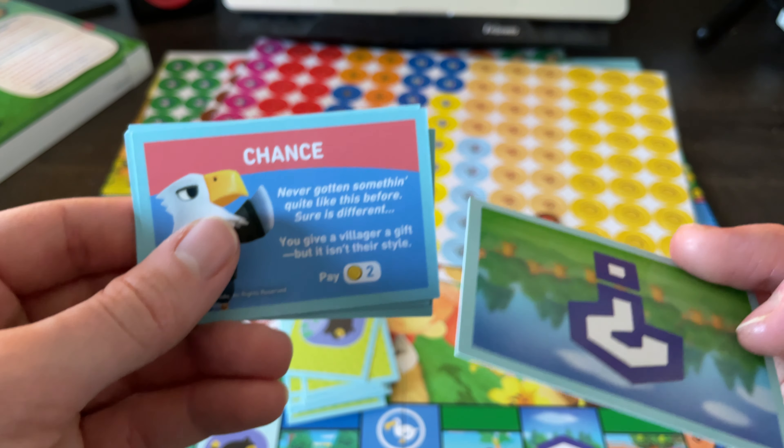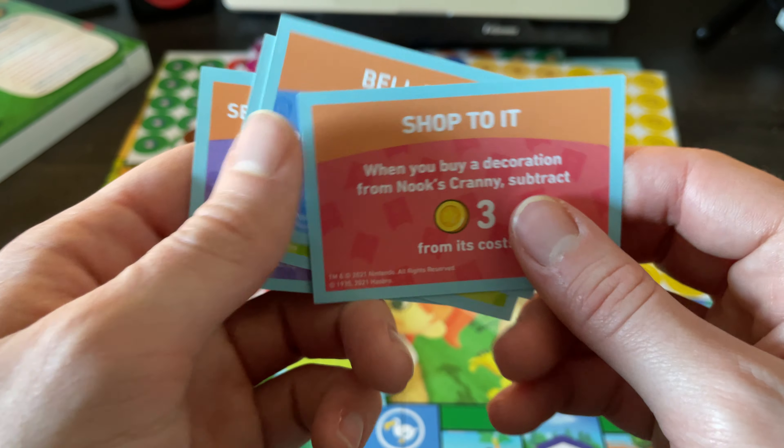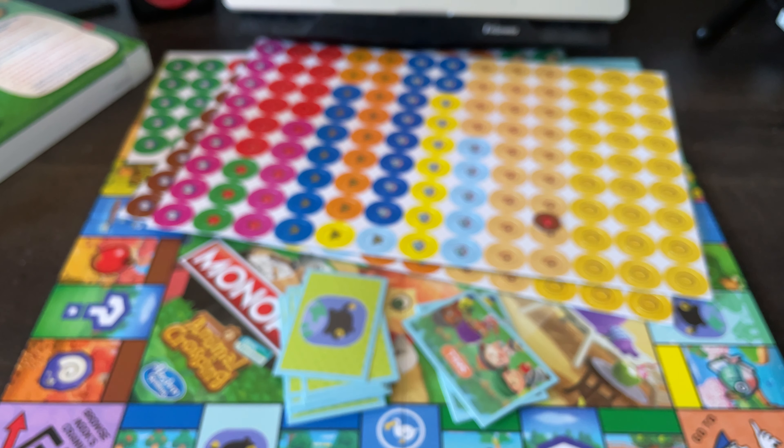Chance — it's time to pay... wait, I'm getting these mixed up. Here we go: each player, max of four, has a different skill. When you buy a decoration from Nook's Cranny, subtract three. Sell a resource. Visit or discover an island — that must be through the Dodo Airlines space — and roll the Nook's Cranny die. So it looks like everybody can have their own skills, and you probably get to choose at the beginning of the game.